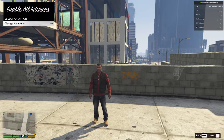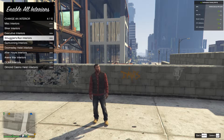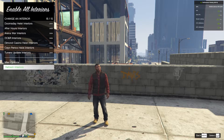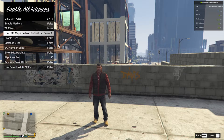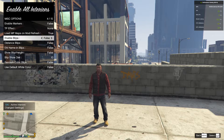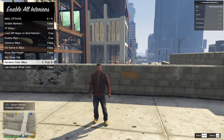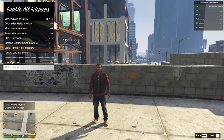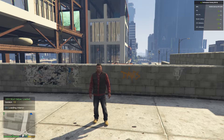Wait for a few seconds, go to Change an Interior — you can choose what interior you want, but I'm going to leave everything as default. Once you've set up your settings, go to MISC Options, then go to Load MP Maps and change that to True. Enable Blips — change that to True. And optionally, Random Colour Blips — change that to True. Then go back one and go to Refresh Interior. Once completed, press Insert on your keyboard. Your game will freeze for only a few seconds — don't worry about that — and then there you go.